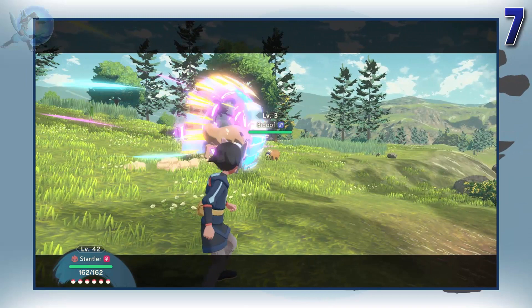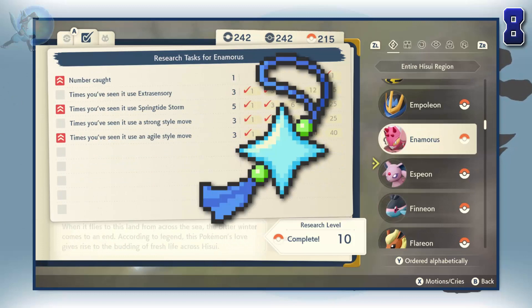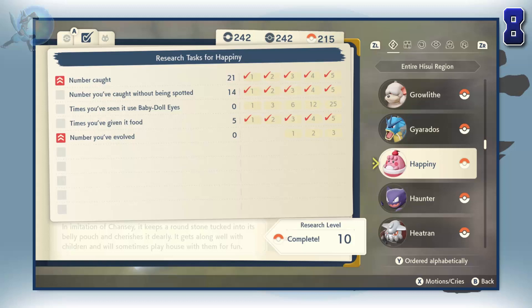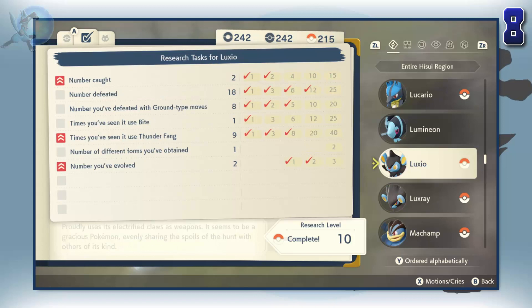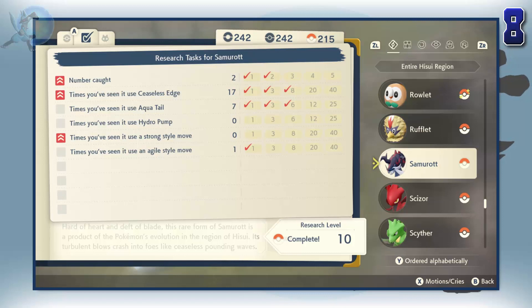Perfect dex entries are way more tedious than they need to be. In past Pokemon games, to get the shiny charm you had to complete the Pokedex. In Legends Arceus, not only do you have to complete the Pokedex, but you also have to get a research level 10 on every Pokemon in the dex. On the plus side, this means that the player is going to be using a larger variety of Pokemon, but it definitely can get to the point of feeling grindy and not fun. But don't get me started on the perfect dex entries.